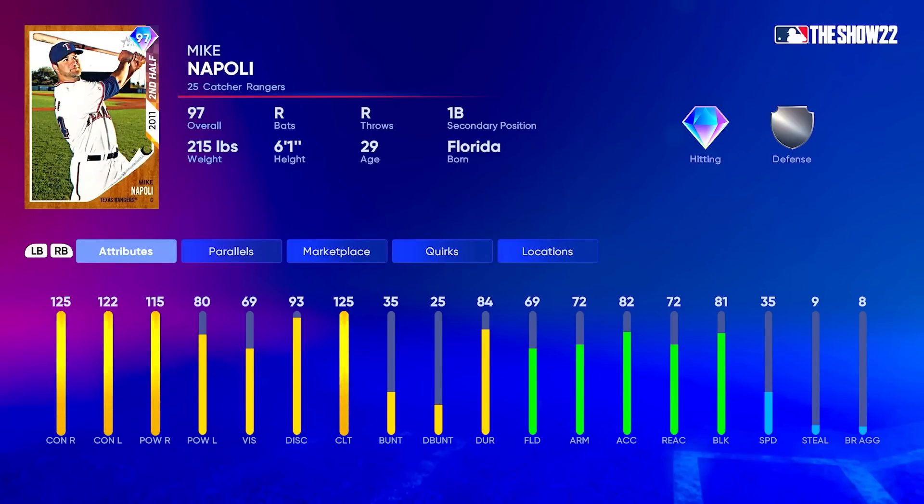Let's go ahead and look at Mike Napoli — catcher with first base secondary, right-handed hitter. This is a top hitting card in the game, right there with George Brett and Frank Thomas. He had an insane second half where he hit .383, with a .385 split against righties and .377 against lefties — just an insane second half and he was awarded appropriately.